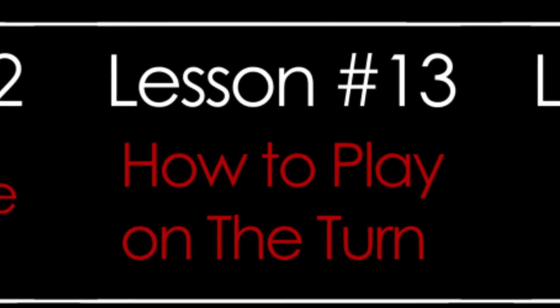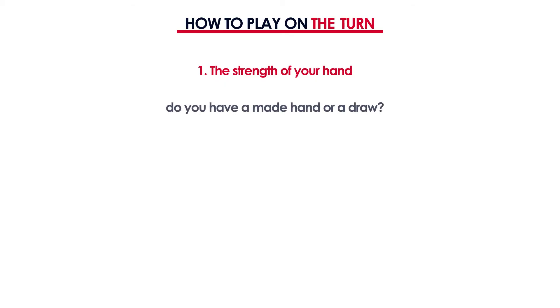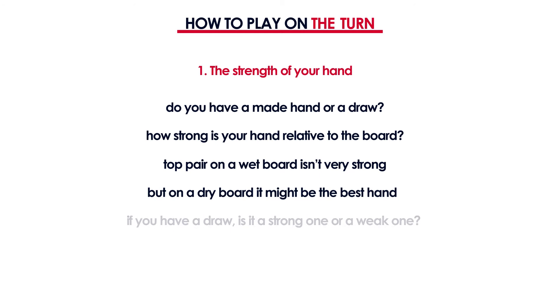In lesson number 13 you will learn how to play on the turn. We'll discuss the most important factors you need to take into account when making your decision. Do you have a made hand or a draw? How strong is your hand relative to the board? If you have top pair but there are already straights and flushes possible, your hand isn't that strong. On the other hand, if the board is very dry your top pair might be the best hand. If you have a draw, is it strong with many outs like a flush draw with overcards, or a weak one like a gutshot with 4 outs?